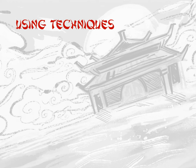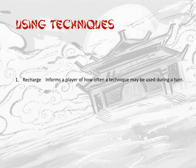Before a player can use a technique, they must understand three elements: recharge, key energy, and key energy used. The recharge element of a technique informs a player of how often a technique may be used during a turn.